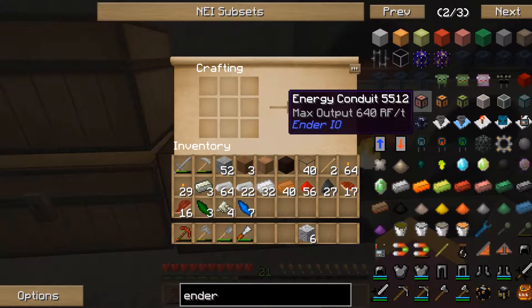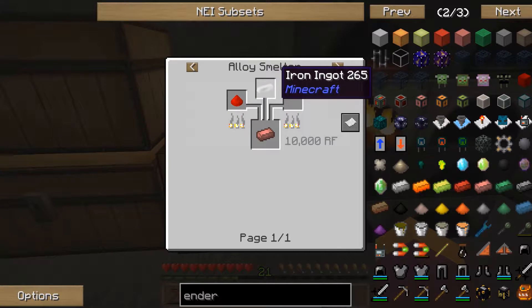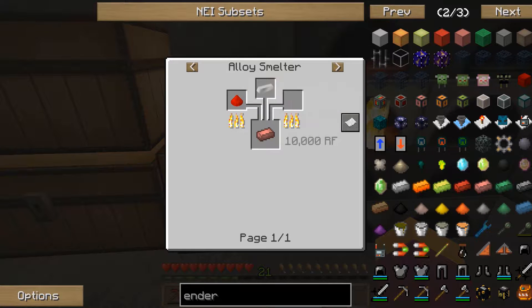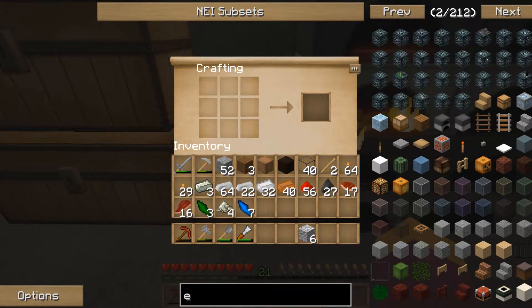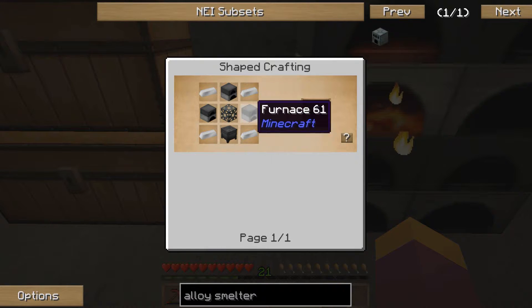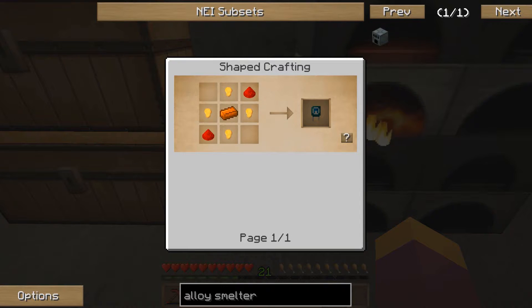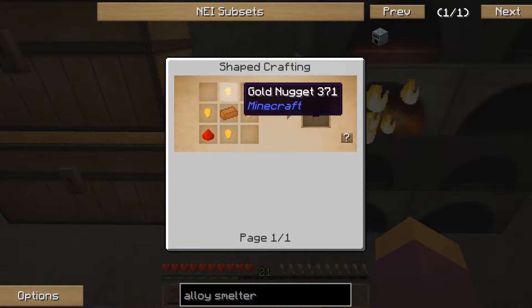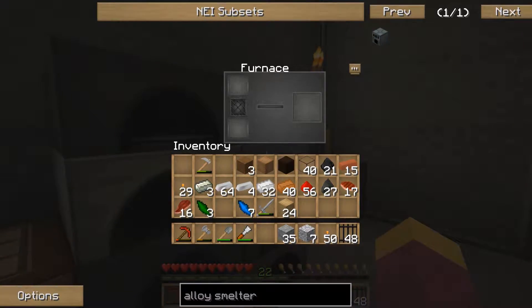Let's check the alloy smelter recipe: it needs some furnaces, some iron, a machine frame, and a basic capacitor. We can relatively easily make all of that. I'm going to quickly go and gather all the bits and come back when I have them.